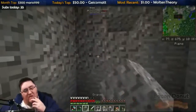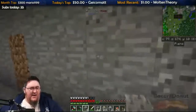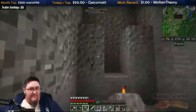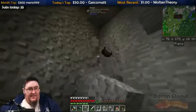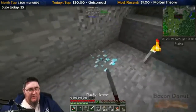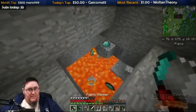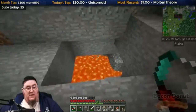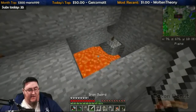Alright, so what we need to do is go up to our higher mine — or not higher mine — farther down the row here, and get obsidian from that lava pool. I don't know if I've lost any diamonds there or not.